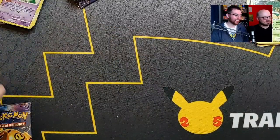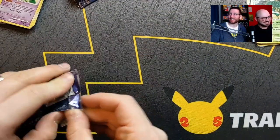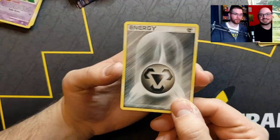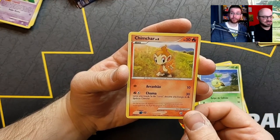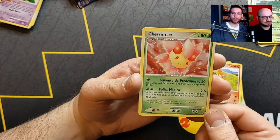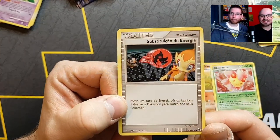At the end of the day you're walking away with at least three holos. Can we pull a Level X — some last pack magic? Torterra Level X would be cool, or Infernape Level X. We haven't seen an Empoleon yet — will this be the pack? Empoleon is Steel type. First Chimchar! This is the Chimchar from the First Partner Pack, I think. Diamond and Pearl basic. Is it the last card — it's a trainer, looks like a substitution energy. If only I could read Spanish.